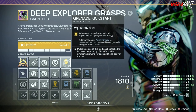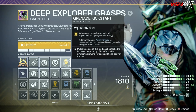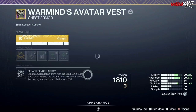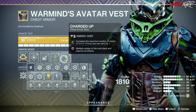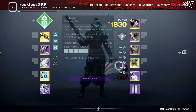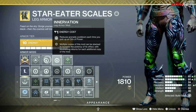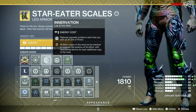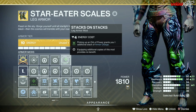We also use Grenade Kickstart: when your grenade energy is fully expended, you gain grenade energy back, and your armor charge is consumed to grant additional grenade energy for each stack. For the chest piece, since we're running void, we run one Void Reserves with Double Charged Up, which increases the maximum stacks of armor charge you can carry by one. As for our exotic, we are using Star Eater Scales. I run Double Innervation, which reduces grenade cooldown each time you pick up an orb of power, and Stacks on Stacks, which grants one additional stack of armor charge when picking up an orb.